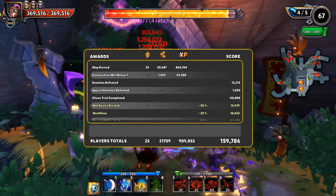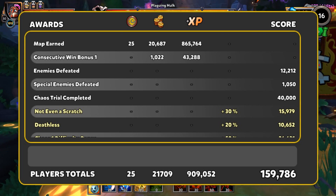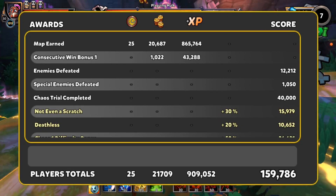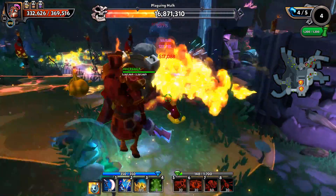Chaos 1 is going to take you between five and six runs. There is quite a variance in XP on Chaos 1 maps so it does depend on which map you get, but most likely it's going to take you between five and six runs to get from zero to level 50.